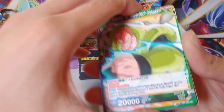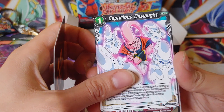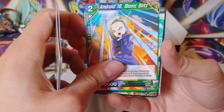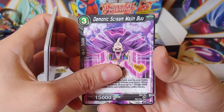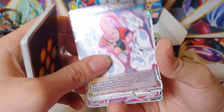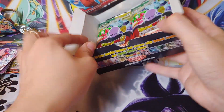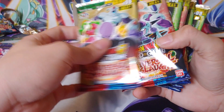We got Binary again, Pui Pui, Caulifla, Piccolo, Android 19, Nappa, Kakot, Frost, the Frieza right there. For the rare we have Barrier of Hope. And then this leader card is basically a super rare — Beerus God of Destruction. Unfortunately I did already have this one. There are like three or four other ones you can get and I got a duplicate. It is what it is — it's not a bad card at all, but I was hoping to get a new one.